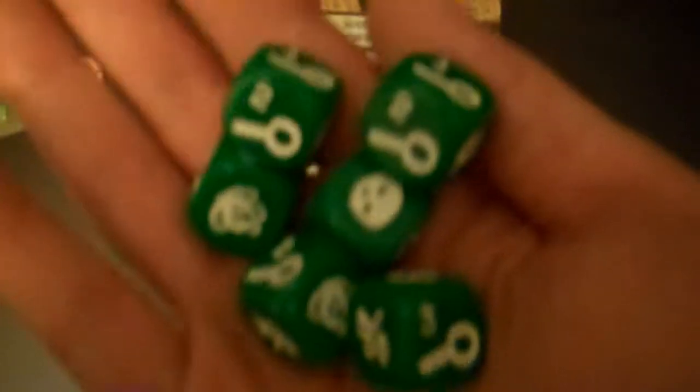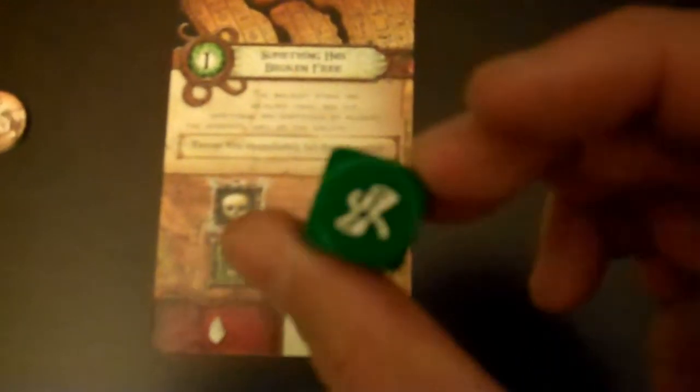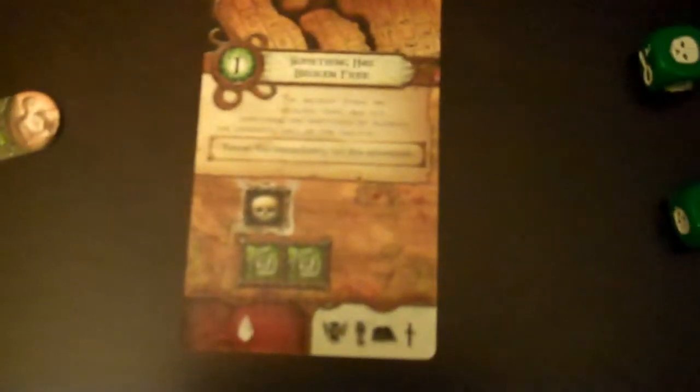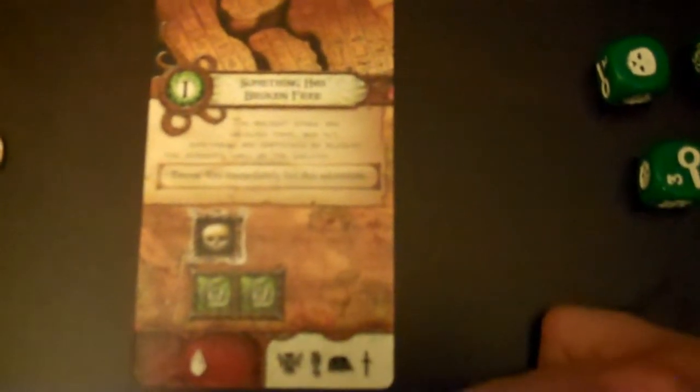Down here are the tasks that you must complete when you're rolling these dice - they're obviously not standard dice. There are investigation markers: one, two, three. You have a skull, which is known as peril. You have terror, and you have lore, which is actually a scroll. So in this particular case, you have to roll one skull and two terrors to complete this task. And these are your rewards: you get a monster, a clue token, a spell, and a unique item.